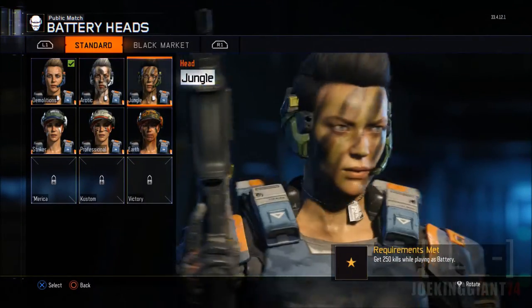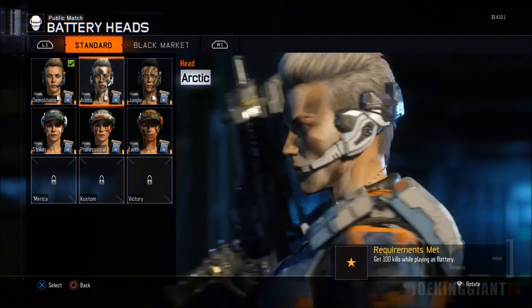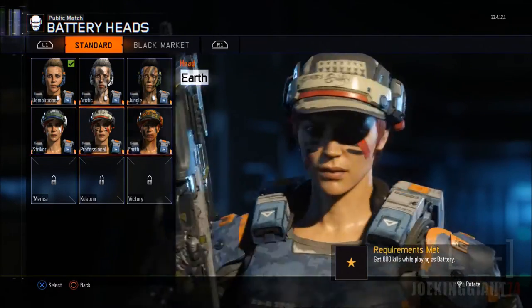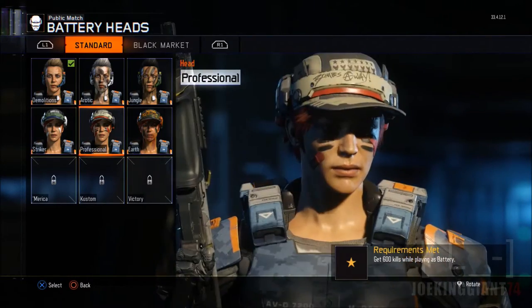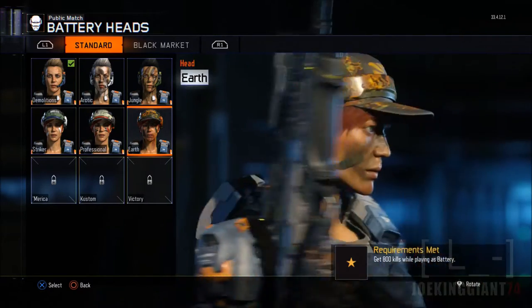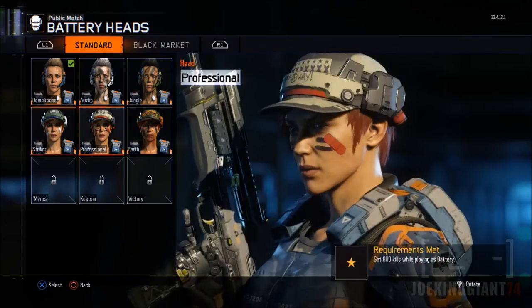We're going to start off with the head. I've already unlocked several heads — the Arctic, the Jungle where she's got a little tan, one with white hair you could call 'Miss Frosty,' the Striker, the Professional, and the Earth. If you think nothing is changing, look at the helmet — it says 'XOXOXO' on one, 'Bombs Away' on the Professional, and the last one is just camouflage.